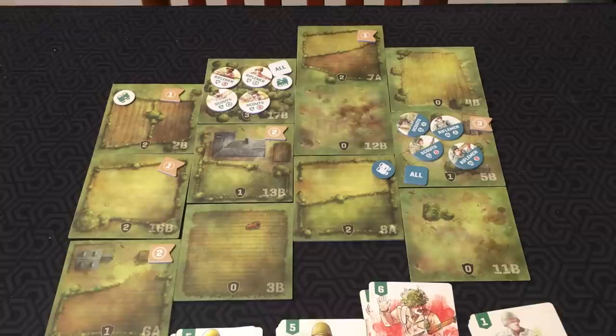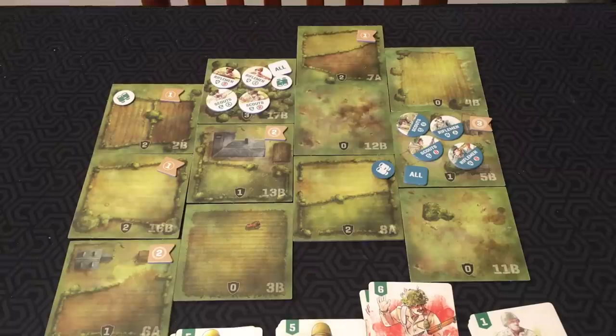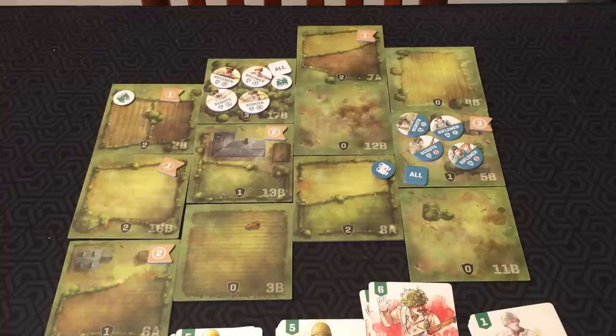Let me show you how to play. In Undaunted Normandy, you play as either the Allies or the German forces in the summer of 1944. You're in command of a rifle platoon, striving across a series of missions to claim and hold key objectives. Each scenario will have a different landscape of tiles which you'll have to master to claim objectives and gain advantageous positions. You'll be playing cards from your personal deck to control your units, but as casualties mount, you'll have to acquire new cards to reinforce your dwindling forces.